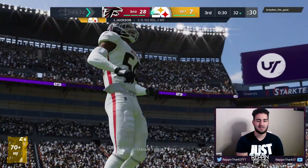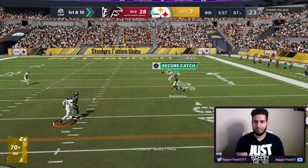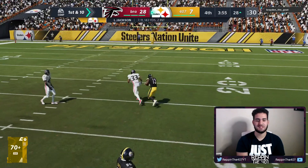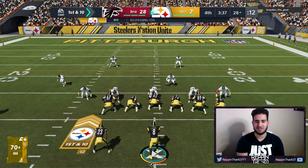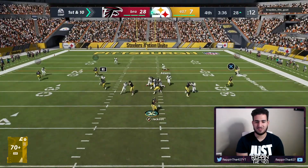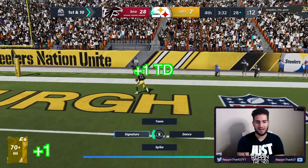Good catch by Andre Johnson — we gotta go for it. Can we score on this drive? Circle is going to be open — possession catch — just play it safe. Good catch by James Washington. I'm gonna run the same exact play because he's running a cover two, so that should be open most of the time. Yep, it's open once again — that's a touchdown!